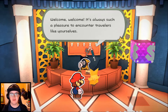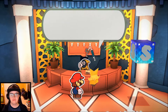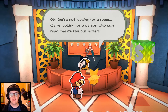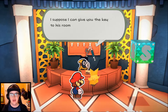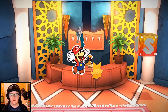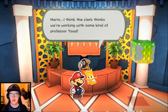Welcome, welcome - it's always such a pleasure to encounter travelers like yourselves. Unfortunately, we are fully booked at the moment. I've heard that sleeping in the desert is an option. No, we're not looking for a room - we're looking for a person who can read these mysterious letters. Is there anyone like that staying here? Hmm, maybe. Oh, Professor Toad - you're working with him? Well, he's out right now unfortunately. I suppose I can give you the key to his room if you're working together. Have a good day. So we did get a key eventually. Professor Room Key - it's the key to the professor's room. We'll find it eventually.